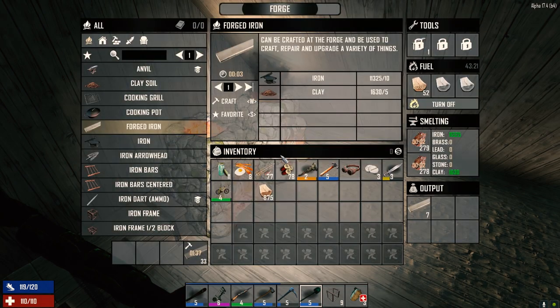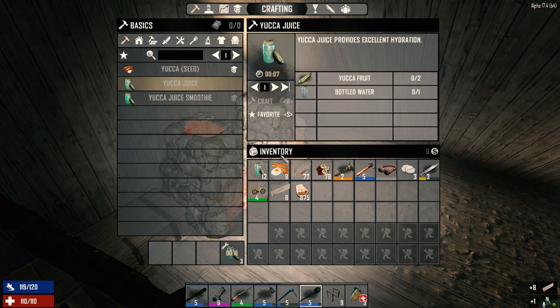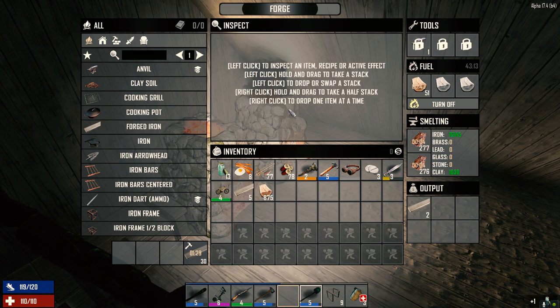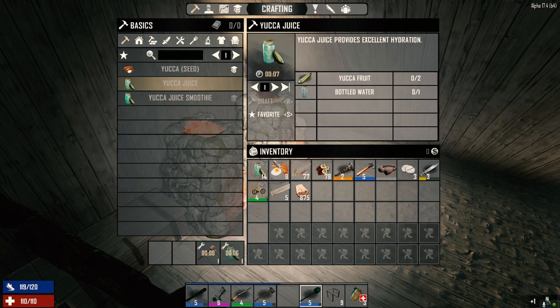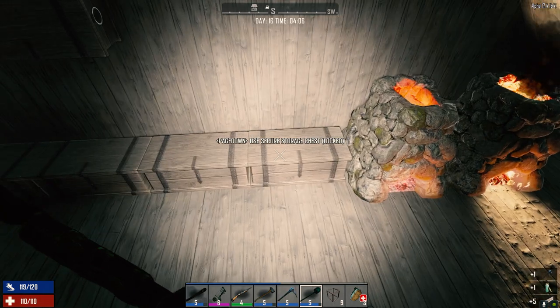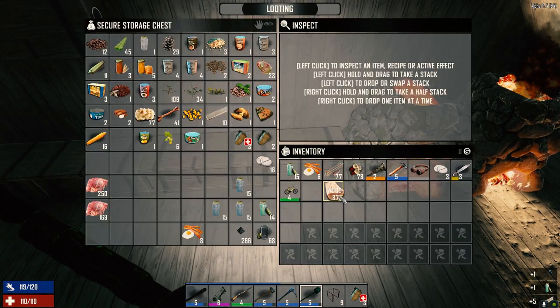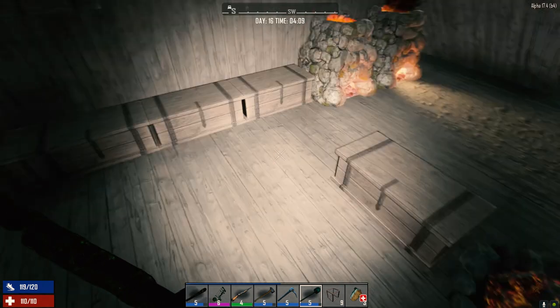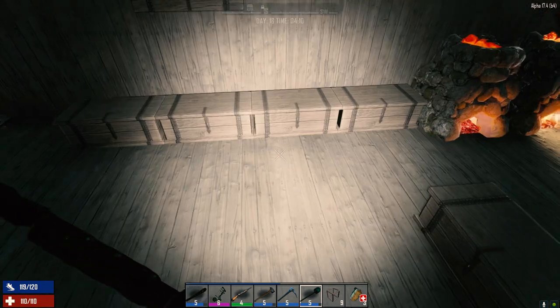Welcome back to another episode of my 30 Days to Die series. We're making some forged iron here because I need to repair my pick — this thing did a lot of work last night. I've got yucca smoothies cooking up here too. Did a lot of work last night in the mine, dug up over 6,000 iron.